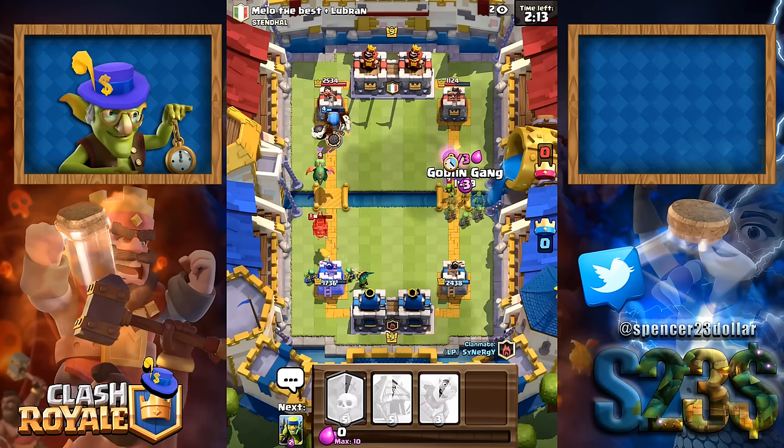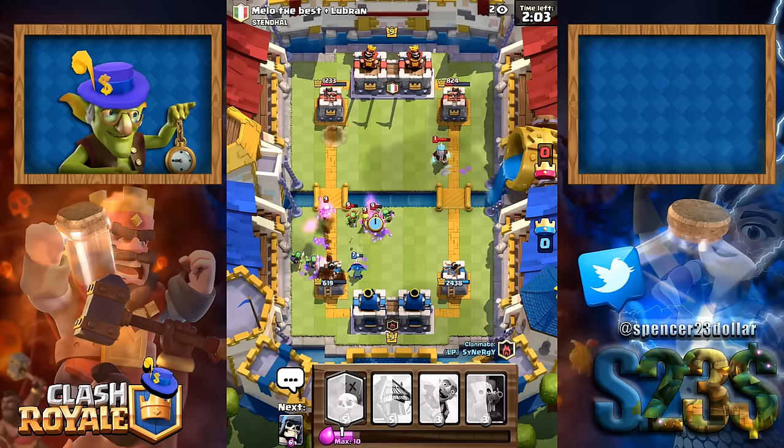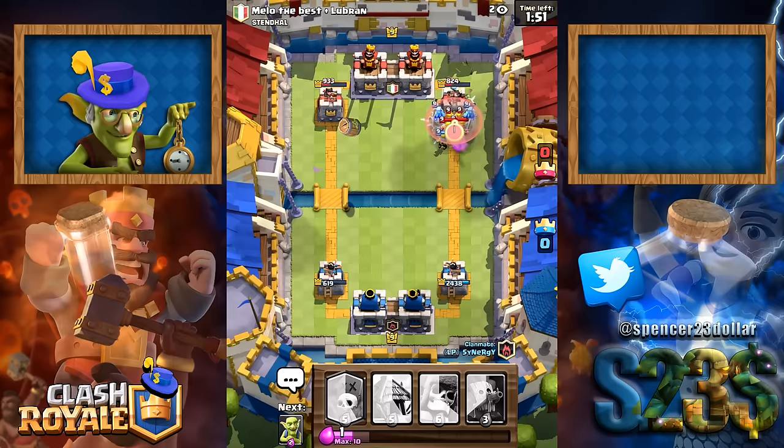The hound on its own isn't going to do a lot of damage. We can get rid of that with our dark goblin and some spears. It will be nice if our giant skeleton gets on that tower — he's made it! Giant skeleton's made it to the tower. Unfortunately that goblin gang is going to escape. Look at that dark goblin doing some work behind the left hand tower. He's still alive, he's taken about 15 goblins already. We're winning — we've taken both towers pretty low. We've got no spells.